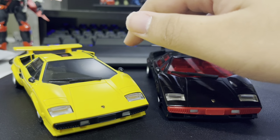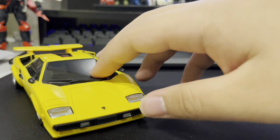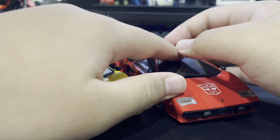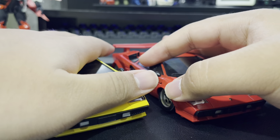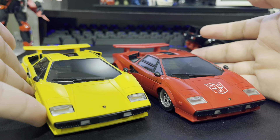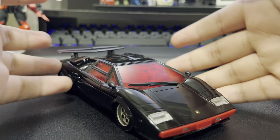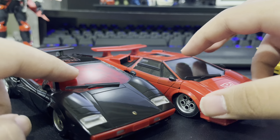You can also make him G2 toy accurate, as shown on the box, with the included stickers. If you've watched my review on Sideswipe, you would have already seen the articulation segment. But just a brief recap: it's what you'd expect — ball jointed head, competent arms, a waist swivel, and legs that could benefit from modern engineering but are alright for the time.